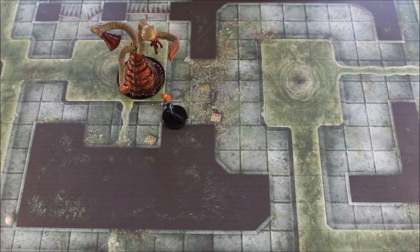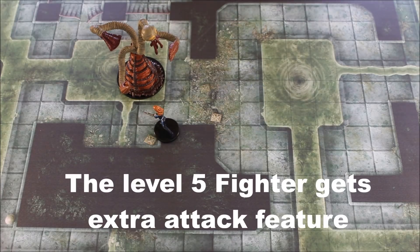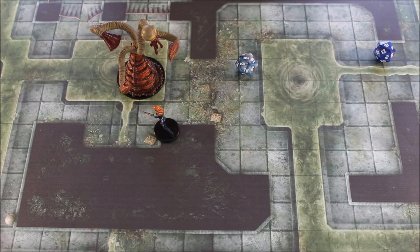Normally a level 1 fighter would only ever get one attack — roll one 20-sided die. But with the extra attack feature you get to use your action and make two attacks. The extra attack feature does not apply to casting spells, but it does apply to melee or ranged weapon attacks.